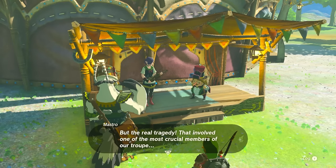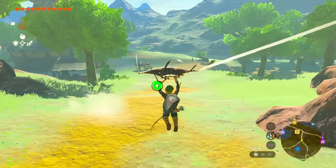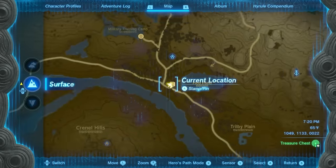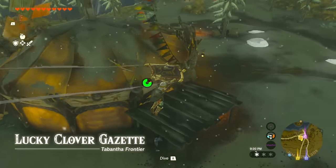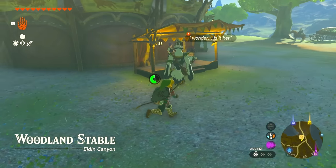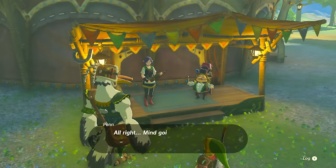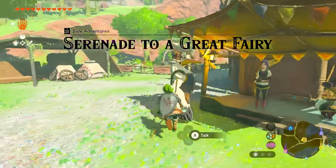You'll find two musicians playing there: Mastro and Violin. But if you try and interact with them initially, the quest will not start. In order to start this quest, you need to go to the Lucky Gazette that is located right next to Rito Village. Once you go there and start that quest, you can then head back to Woodland Stable. When you're at Woodland Stable, you'll notice that Penn from the Lucky Gazette is actually talking to the musicians — you can then go ahead and initiate that quest.